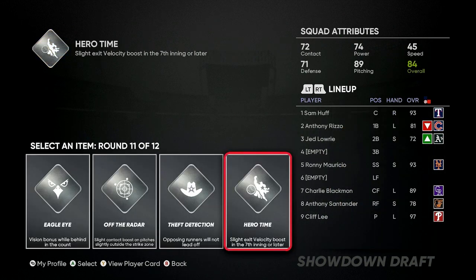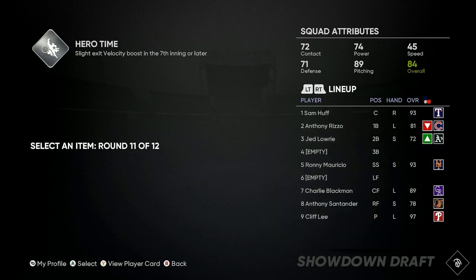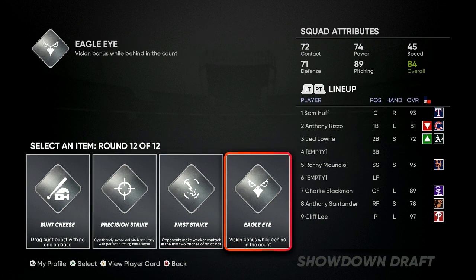Number two, your perks. Try to always aim at getting exit velocity — exit velocity with no base runners, exit velocity when you are behind a count or two strikes, stuff like that.